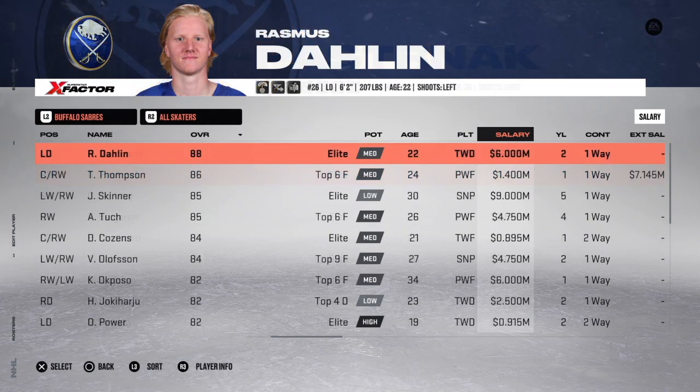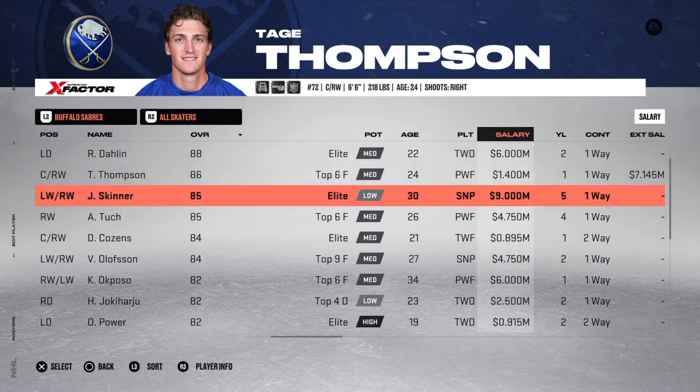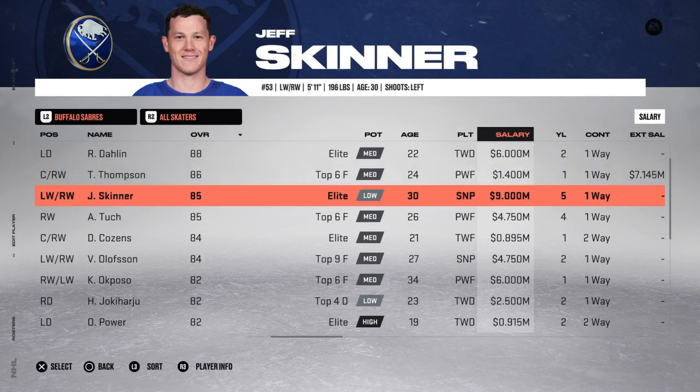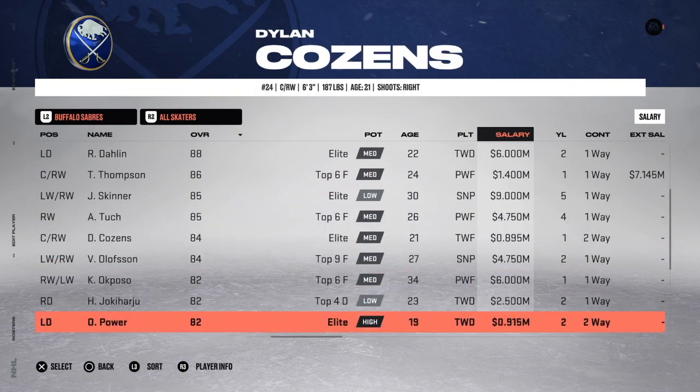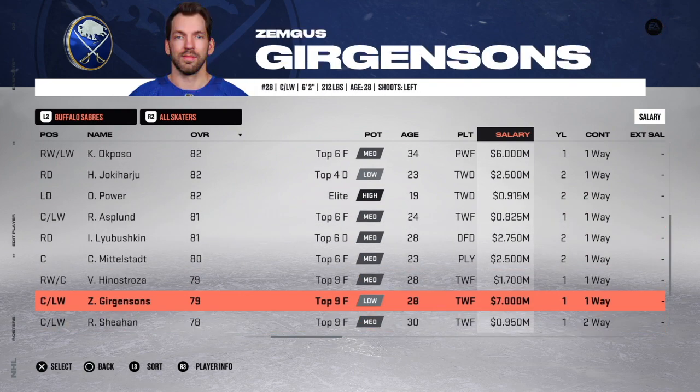On the Buffalo Sabres — the second of two teams that you need to add salary to — Tage Thompson's extension is one thing the game didn't have. But instead of having Jeff Skinner making 9.2 for the next five years, you can go ahead and find an expiring deal. I went ahead and took Zemgus Girgensons: instead of him making 2.2 for the next year, he's now going to be making 7 million. So you need to add approximately 5 million — a lot — but thankfully it's only for one year on an expiring deal.